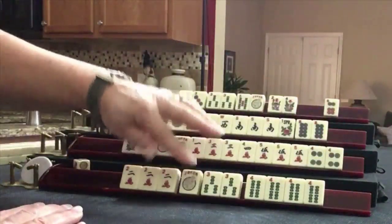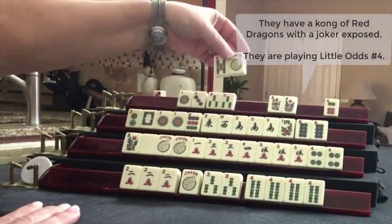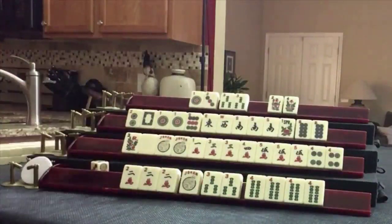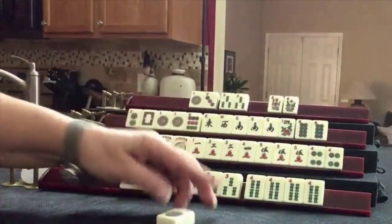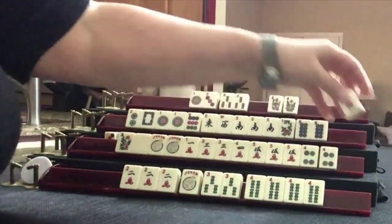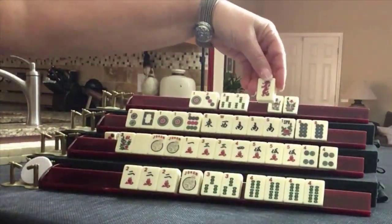This player is ready to win on a two crack or a three bam. This player can pung. Let's discard six dot. One dot. Red dragon — that is out in a joker, we can exchange.